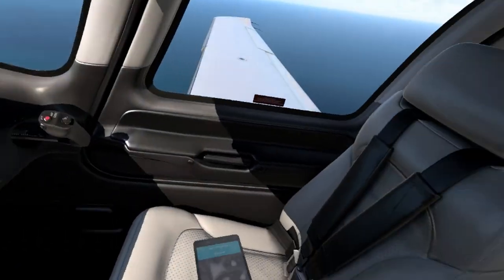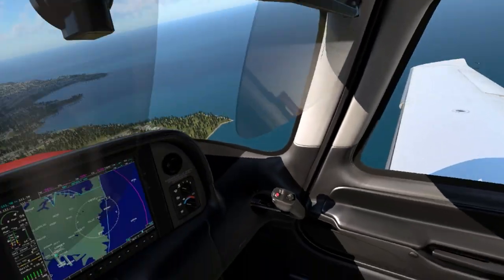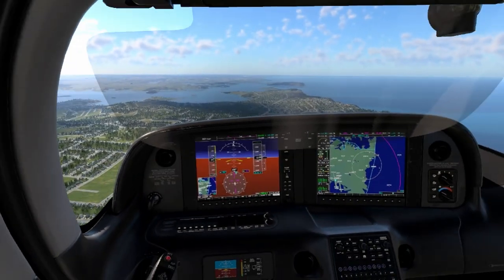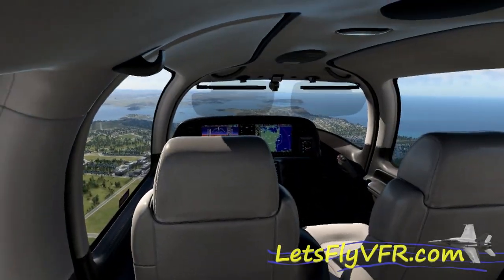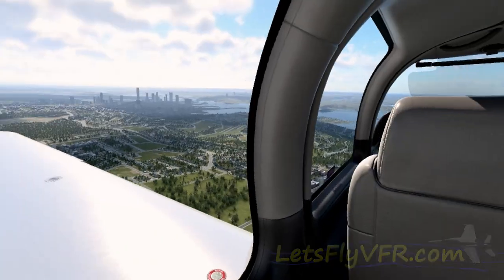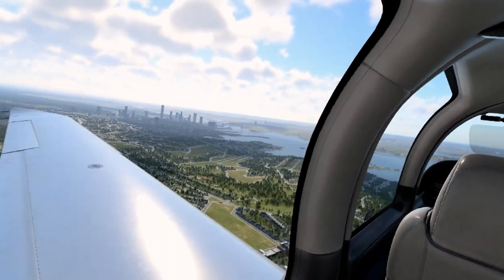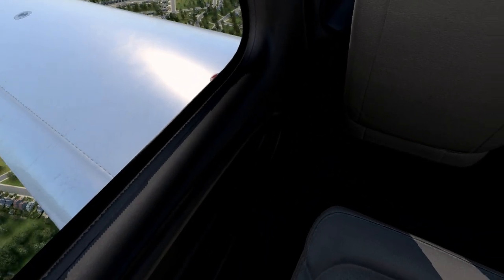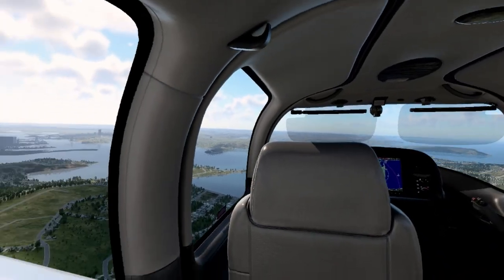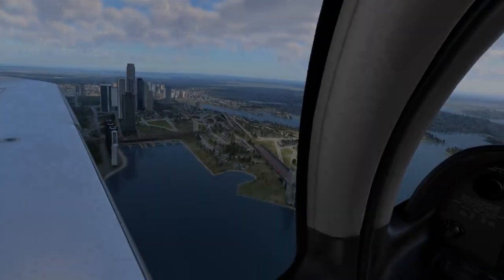As we fly up the coastline heading towards the harbour, the textures are pretty nice in this Cirrus SR-22 — this is the default aircraft that comes with X-Plane 12. The back seats look pretty good. If you're going to be a passenger in this aircraft it'd be really nice. I don't know how practical it is, but it would be nice — not so much multiplayer — to be able to sit there and do nothing while someone else flies. Though really we all want to be the captain.